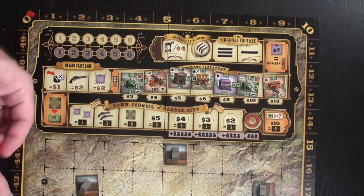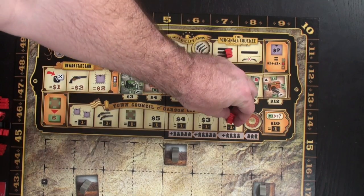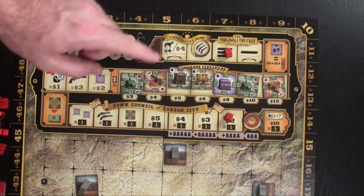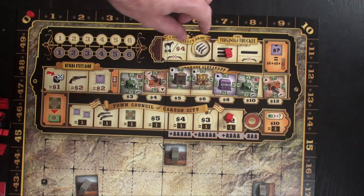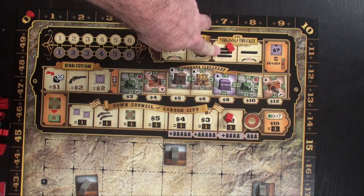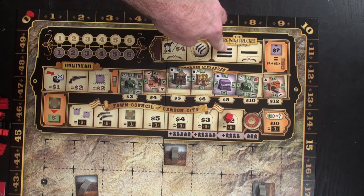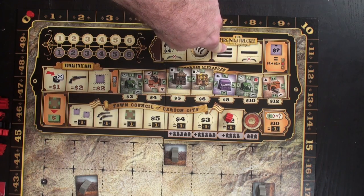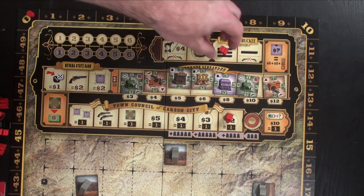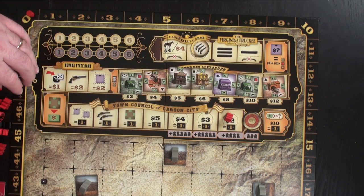A unique part about Carson City: in most worker placement games, only one person can go to each spot, and once somebody has gone, that place cannot be used by any other player. In Carson City, if you go where another worker is already stationed, you will be able to duel or fight for that location after all worker placement is done, with the winner utilizing the spot and the loser not. I'll discuss those rules later — for now I'll go through every action space on the board.